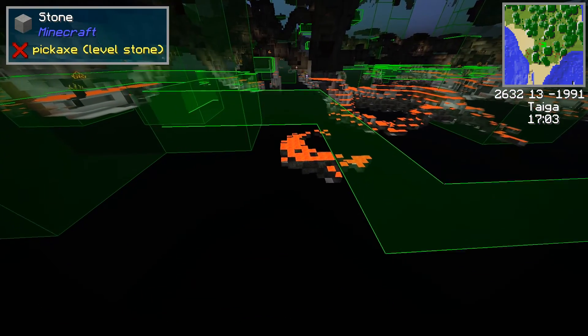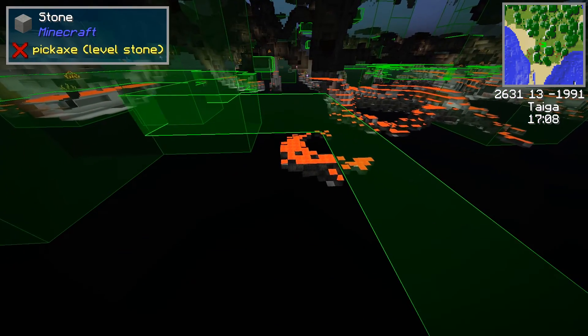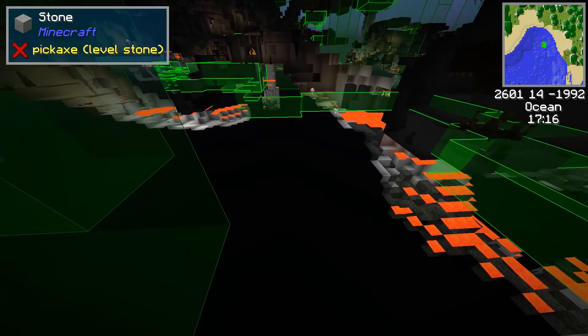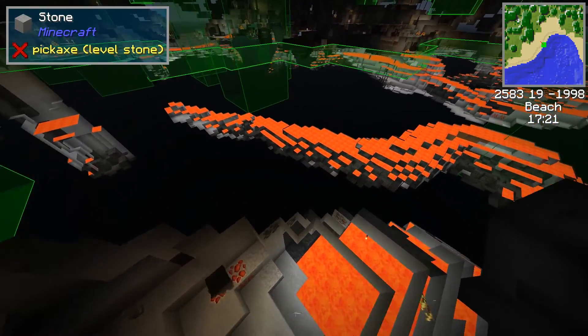It is unusual to be able to see the biomes quite like this. You can imagine if you were breeding bees or something, and for some reason you needed the combination of taiga, taiga hills, and beach — that spot would have been perfect for it, because it would be in a small range.